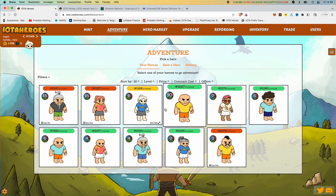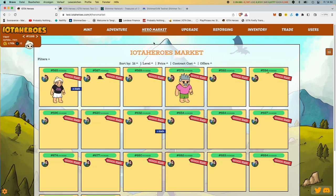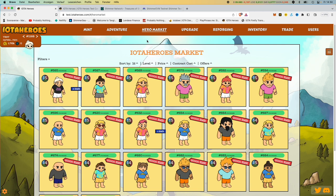That's it with the adventure and the training. Let's go to the hero market for a moment — that's up here on the left. Of course, you can sell and buy your own heroes. That's how you can earn money.